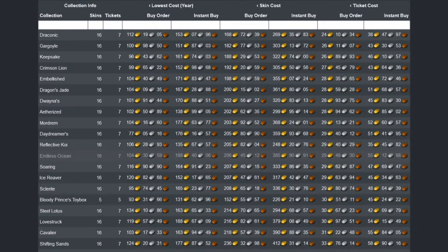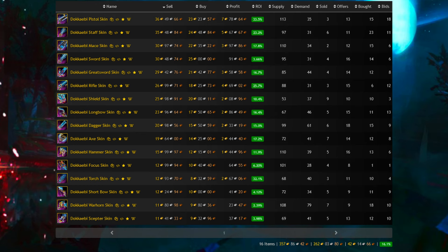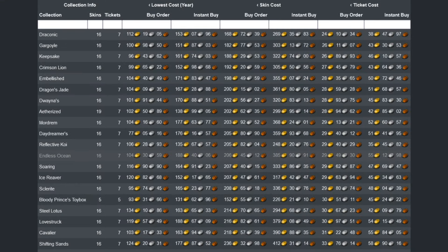Early on in the video I mentioned the price going through somewhat of a ride. It's mainly buy listings falling off a cliff, causing the spread with the sell price to increase massively. This makes completing collections more challenging than if you could instantly buy all of the skins. We can overcome this with the right strategy. To make the whole process easier, we'll rely on Data Wars and GW2 BLTC. The former will help identify the total cost of a collection, while the latter will help identify specific items we need to keep an eye on. Data Wars also gives the ticket cost, which basically divides the total price of a set by the amount of tickets we'll be receiving.